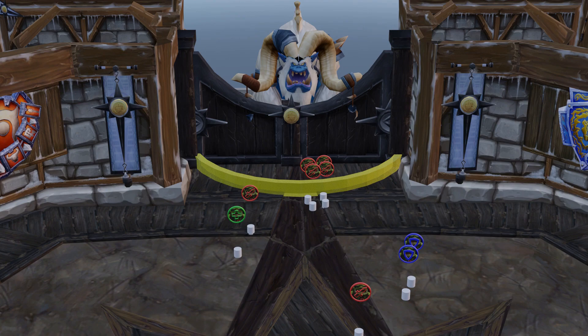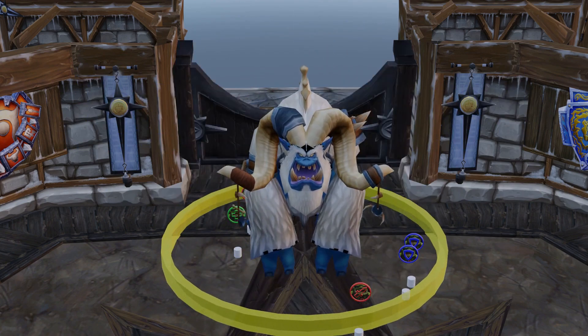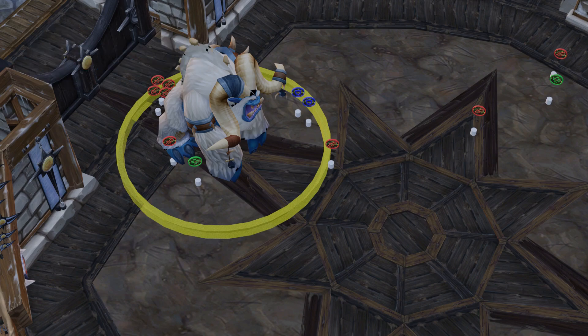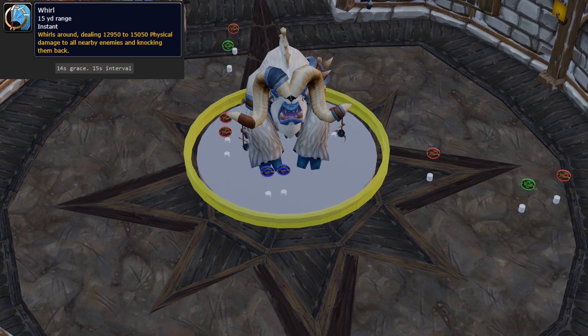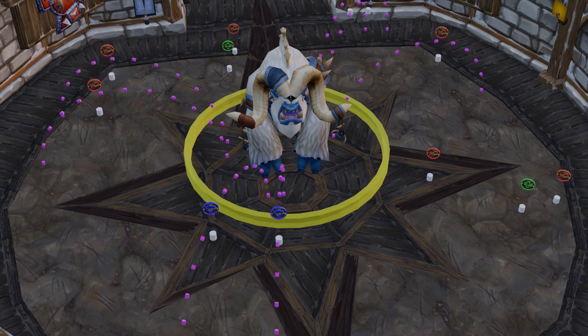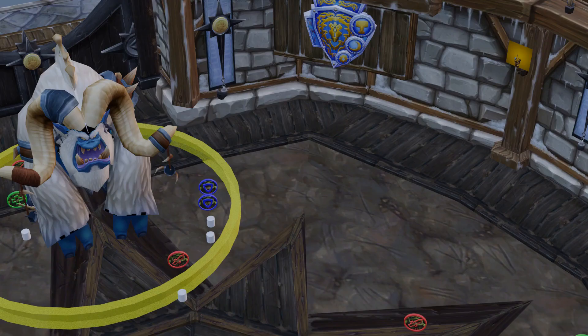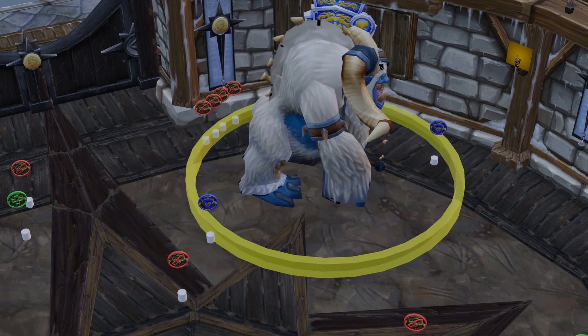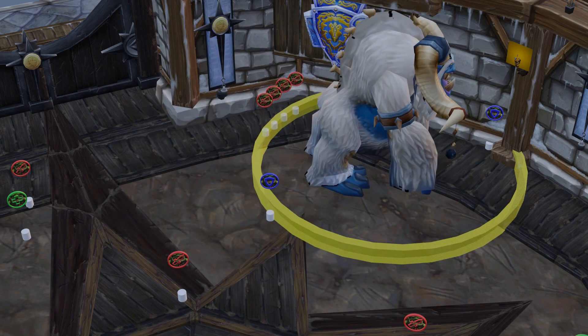The final boss of the Beasts of Northrend is Ice Howl. His hitbox radius is 17 yards, which comes in handy with his ability Whirl — a 15-yard physical AoE that will knock anyone hit by it back 30 yards. The way to handle this is to position the tank in a crevice where he will not be knocked back, and for melee to be at max melee range so the ability will never affect them.